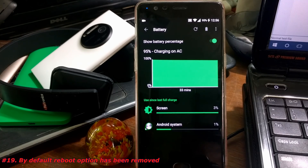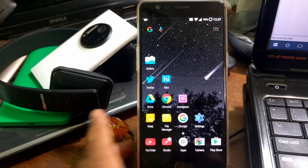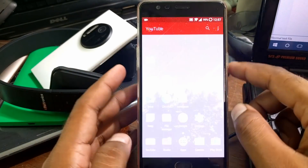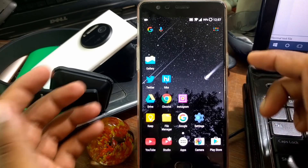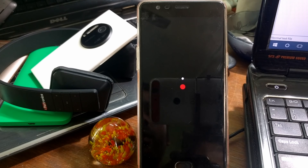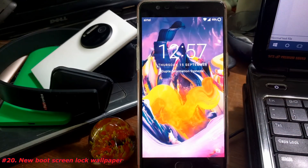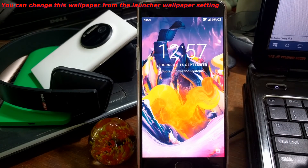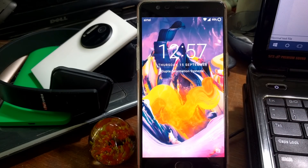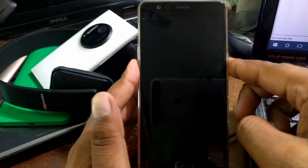There's a new issue — the reboot option appears to have been removed. By default if you click the power button it shows Power Off and Reboot, but now if I press the power button, my device is directly powering off. I have Developer Options enabled with Advanced Reboot also enabled, so maybe it's a bug. Also, when the device reboots you get a new lock screen UI that has changed. I'm not sure if this is intentional or a bug.